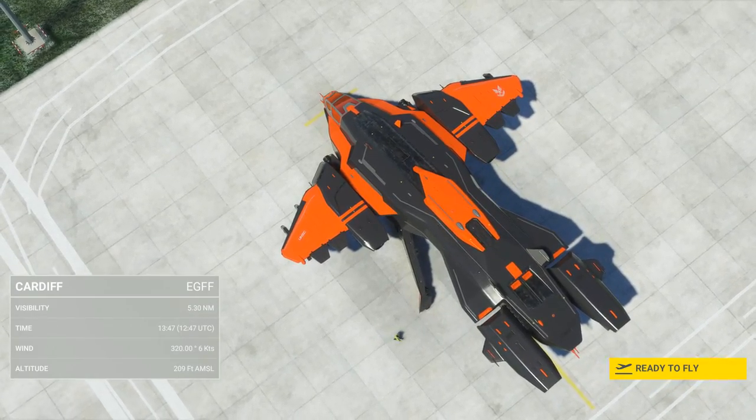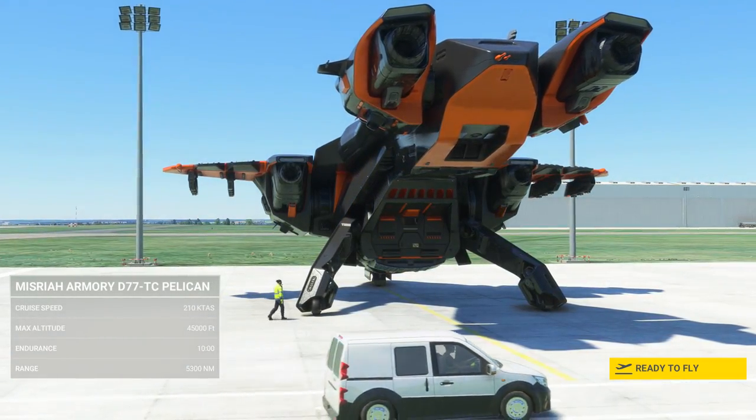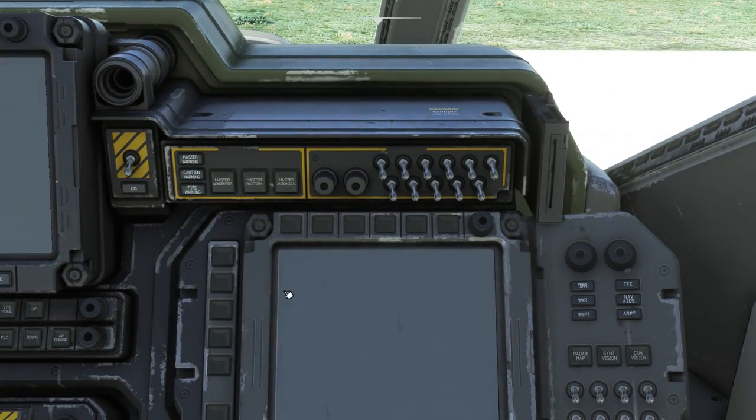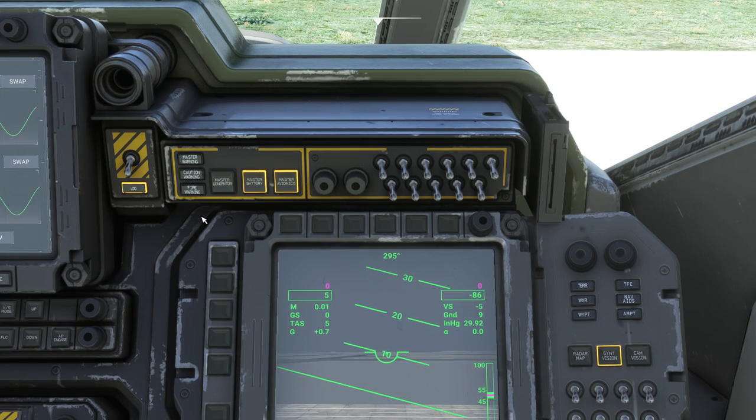Welcome to this cold and dark start tutorial for the Halo Pelican for MSFS. Our first stop is the panel directly above the PFD where we'll switch on the Master Battery, Master Avionics, and the Alternator.